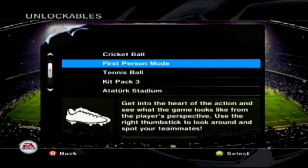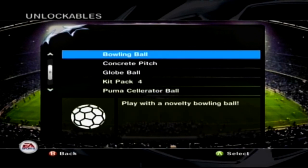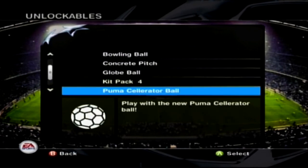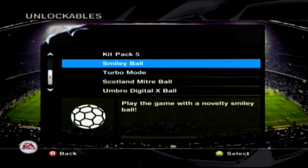You can do first person mode, which we might give a go after this. You can play with a tennis ball as well. Kit pack 3 includes Stuttgart, Deportivo, Everton, Lazio, Hertha Berlin, Real Sociedad, and Mallorca. There's the Azteca stadium. There's a bowling ball you can play with too. We might split this into two videos. Concrete pitch, globe ball, kit pack 4 is a Puma ball. Kit pack 5 includes Schalke, Portsmouth - that's interesting - some others like Kickers Offenbach, Nuremberg, and Strasbourg.